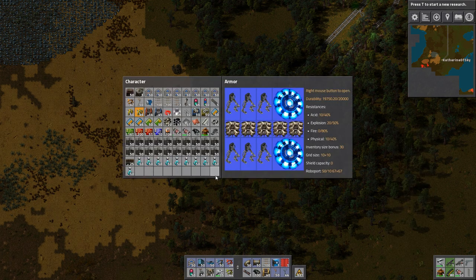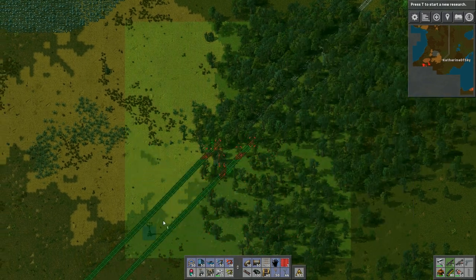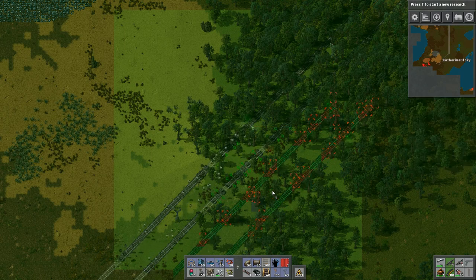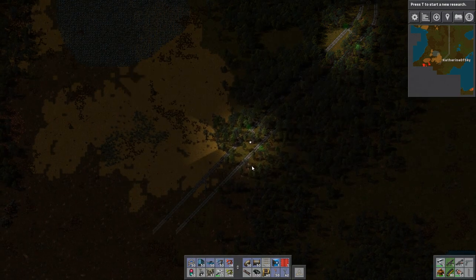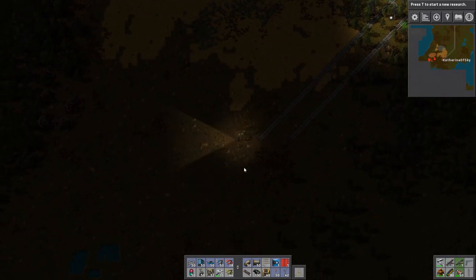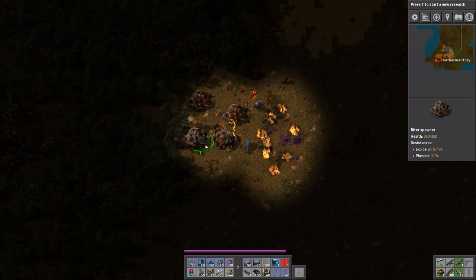I'm going to take off two of these exoskeletons and put on the goggles again. The green — let me know in the comments whether you like the green or don't like the green, or would prefer the dark instead. I need to take this off at the moment so that I can fight those biters. For me it's kind of fine to see in this low light, but I realized that YouTube makes it darker, so we'll just see how that works.